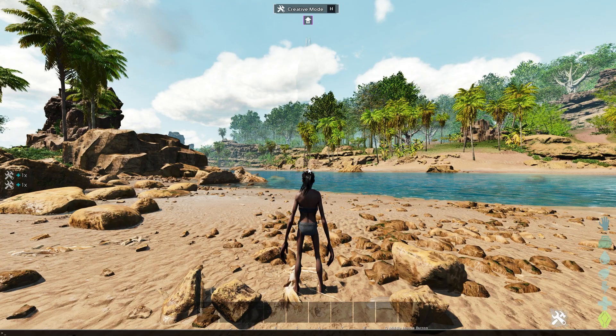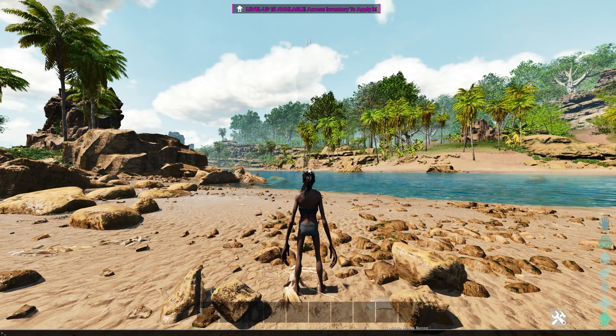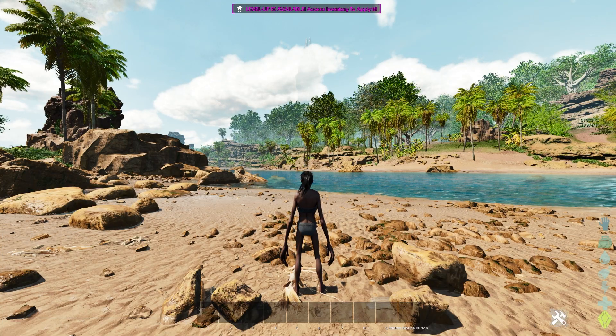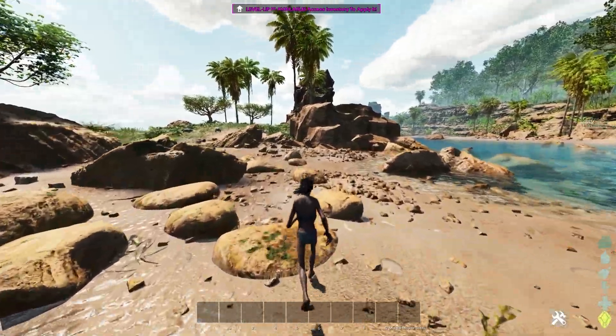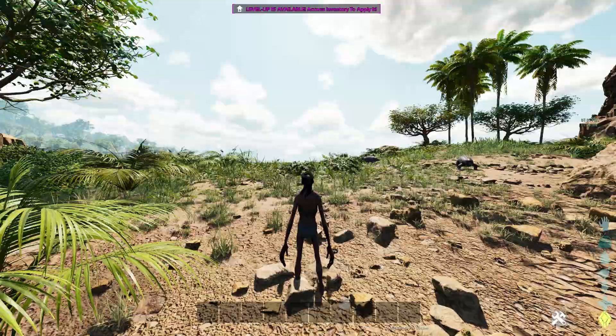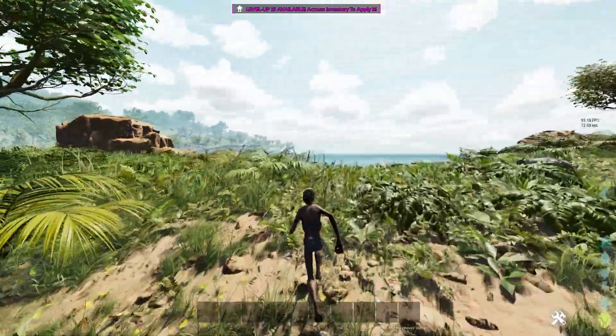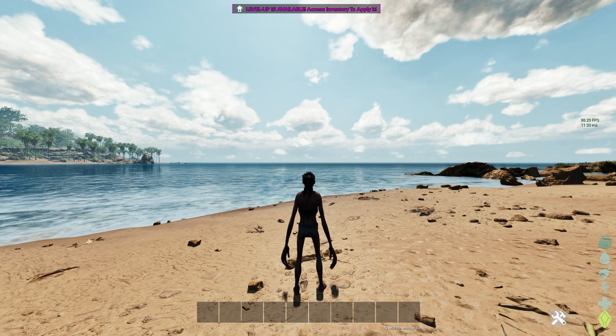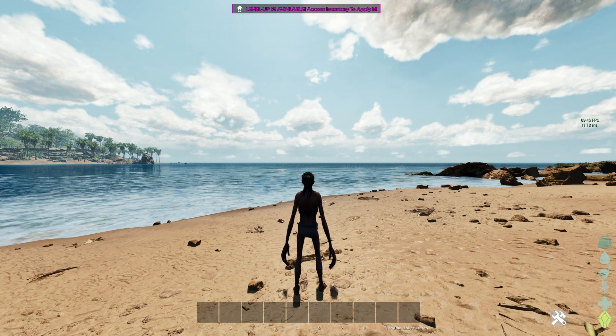Once you're in-game, press the tilde key on your keyboard — the one next to your number one key — and type 'stat fps'. This will show your FPS. Here on the right I'm getting roughly 80–90 FPS, and this is on low settings. I have a pretty good PC — a 3080 with an i9. So roughly 80–90 FPS baseline, and then I'll have some commands in the description below.